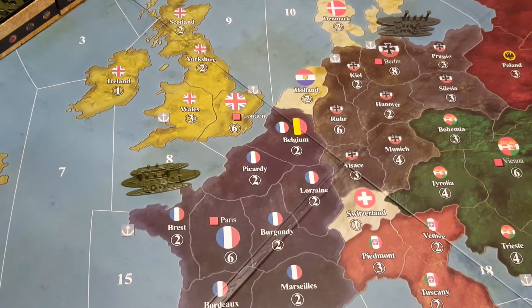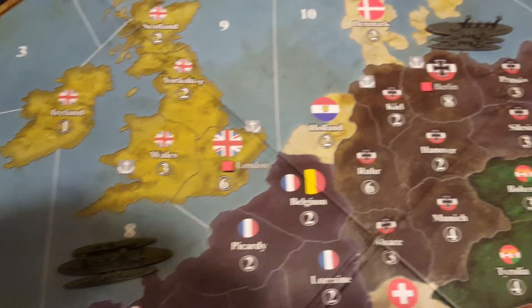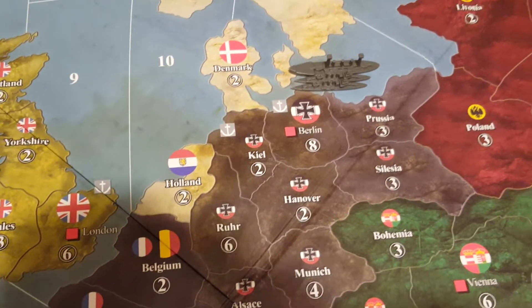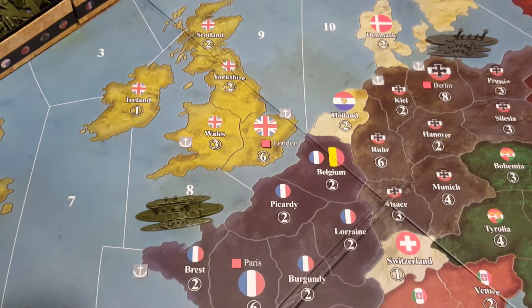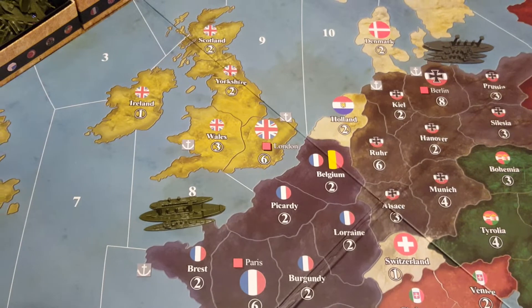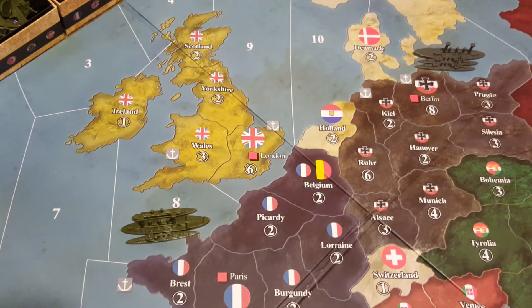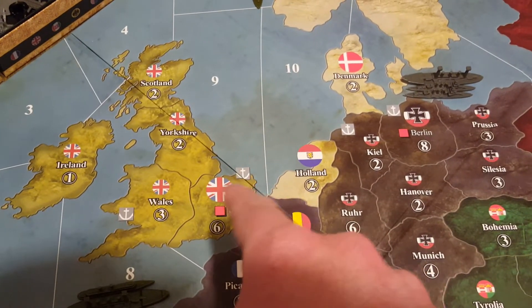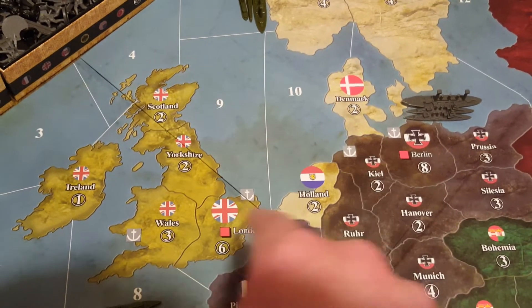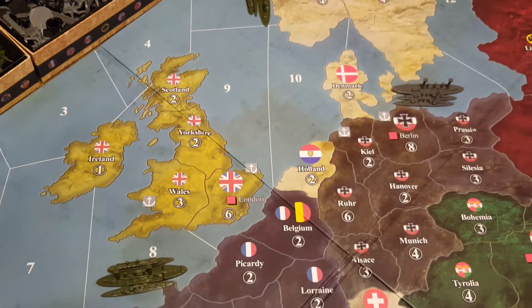So, that means that that power — in this case England, if we're looking right there, and the one up in Kiel or Berlin would be Germany — that power, when it is putting down its purchased units, can put naval units in those sea zones. The port is right there on the land. This sea zone right here, sea zone 9, England could put naval units there.